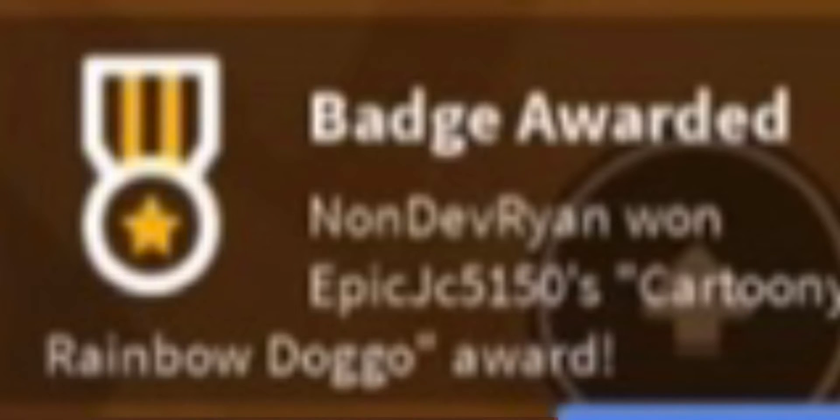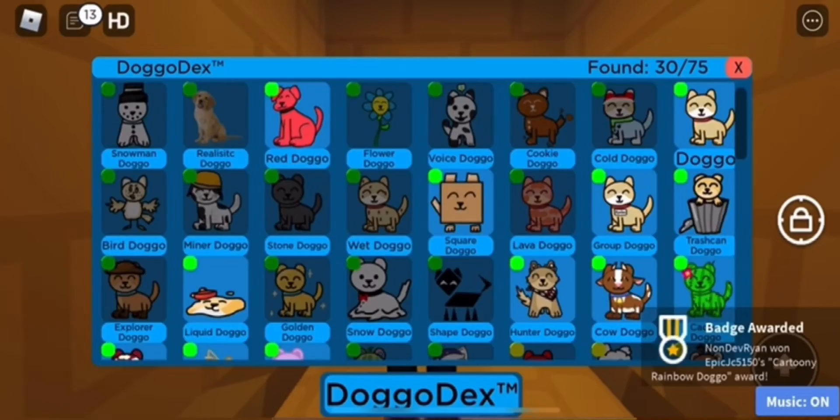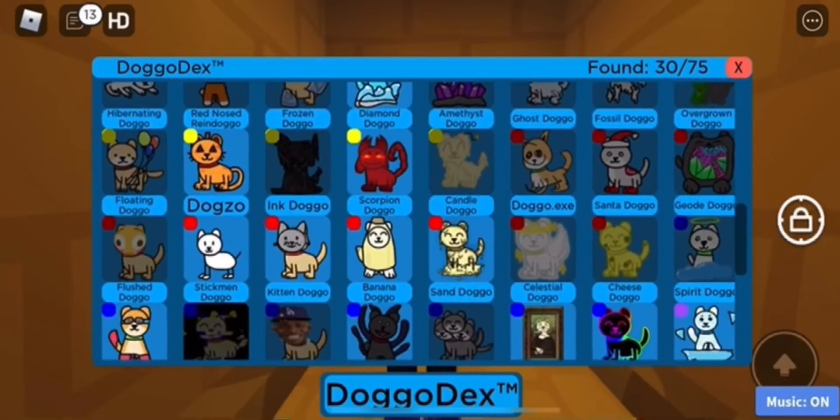All you want to do from there is touch it to claim it, and you should now get the badge on the bottom of your screen. And that's how you get the cartoony rainbow doggo. You should now see it pinned in your dex — I just forgot which category it is.